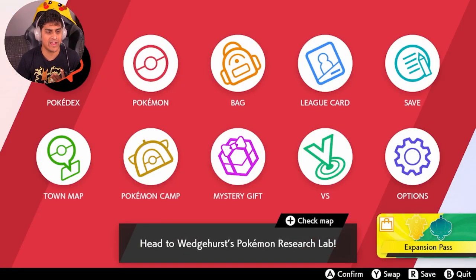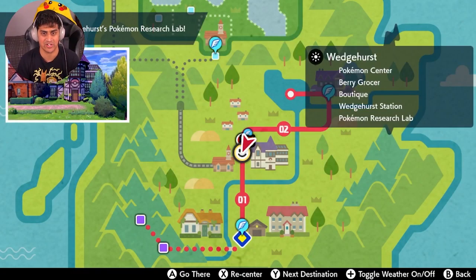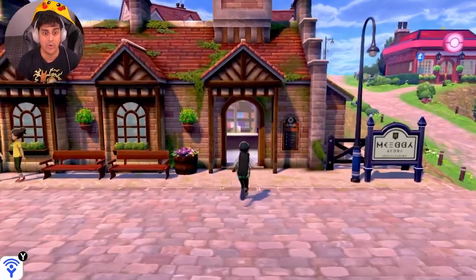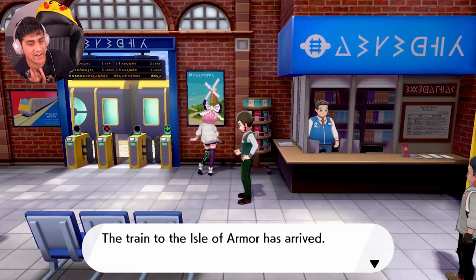Once you're in the game, make sure you're at this specific location — the Wedgehurst Pokémon Station. It's one of the first train stations you encounter in the game. Once you're at Wedgehurst, go into the train station. If you're playing Pokémon Sword, you should find Clara; if you're in Pokémon Shield, you should find Avery.